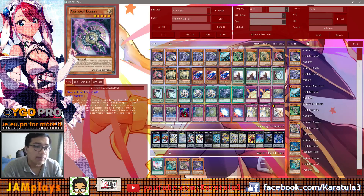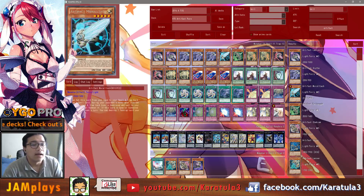Here we go and start the deck profile. Artifacts used to be a really good deck when it had free Moralltach until it was hit by the banlist — it's still at one, it might be a write-off. The banlist just got released recently so nothing really changed, except our pals getting hit, and Artifacts didn't really go anywhere with that.